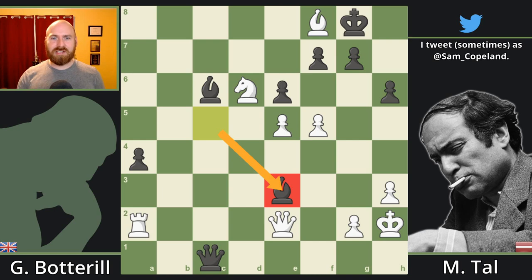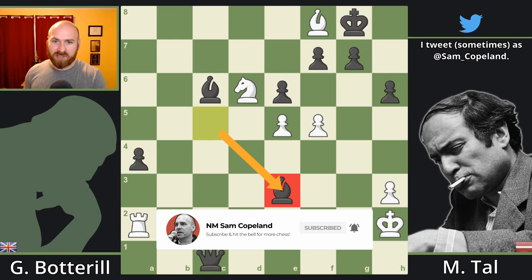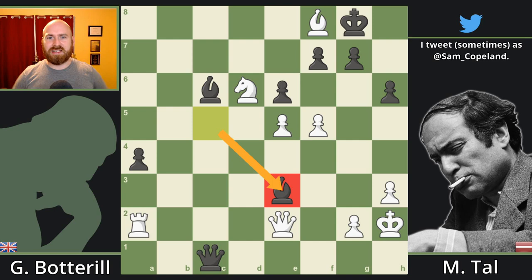Hello chess fans. Today's game is one of Tau's messiest games as he initially gets an advantage and then gets into trouble, losing an exchange against the English international master George Botterell. However, ultimately down the exchange he manages to craft some of his finest counterplay and eventually concoct a mating attack with a pair of bishops and a queen.